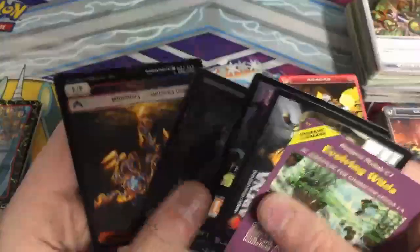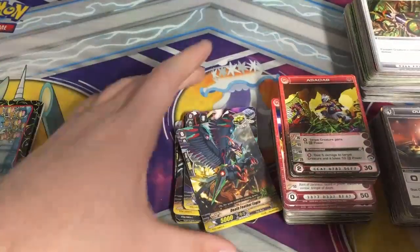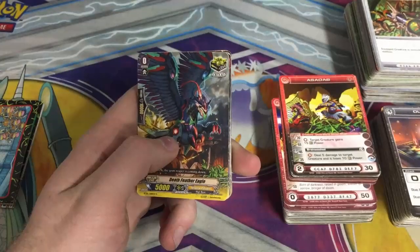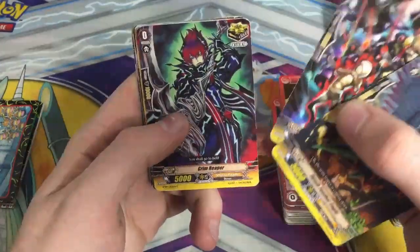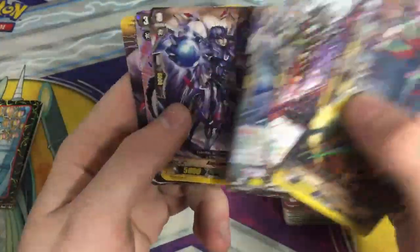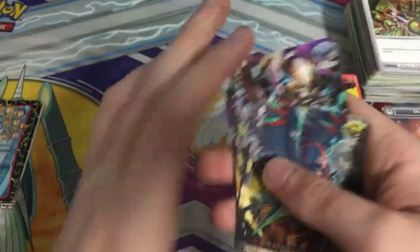You got all these advertisements and tokens. Now for Vanguard — I've lost interest on that as well. But anyway, we got Death Feather Eagle, Grim Reaper, a holo, Cursed Lancer, Absis Freezer, Dark Metal Dragon — nice holo — and Absis Freezer again.